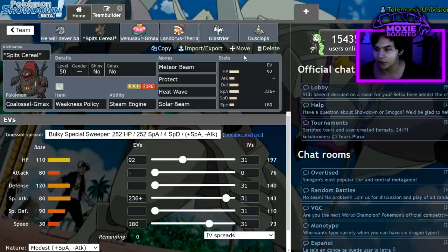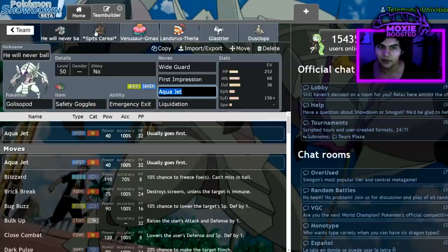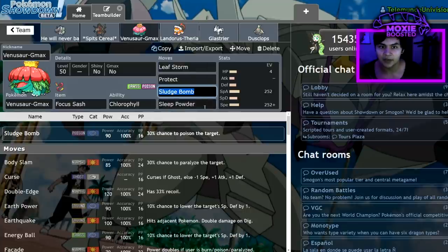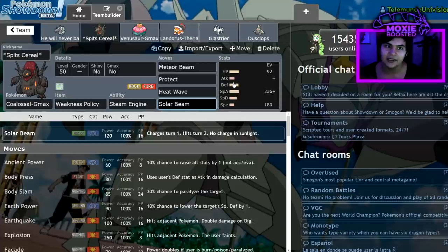Max Volcanith is such a huge part of this team — it allows consistent chip damage on everything in the field, and that's really important. Heat Wave is great for activating Venusaur's Chlorophyll. You can lead Coalossal and Golisopod, activate Steam Engine, then go for Max Flare instead of Max Volcanith if you anticipate Emergency Exit triggering on Golisopod — that gets Venusaur in for free, like a U-turn, giving it Chlorophyll so you can spam Sleep Powder and Sludge Bomb. Solar Beam replaced Max Quake since I already had two Pokémon with Ground coverage, and it lets me one-shot Rotom-Wash and non-Dynamax Tapu Fini.